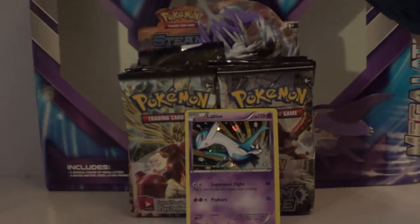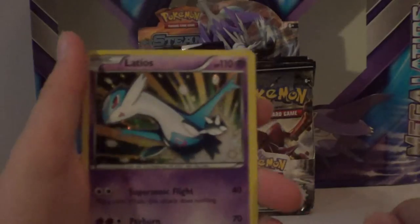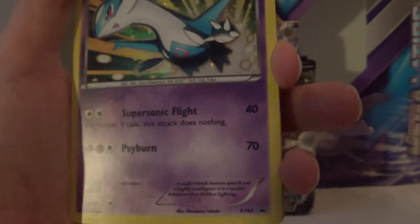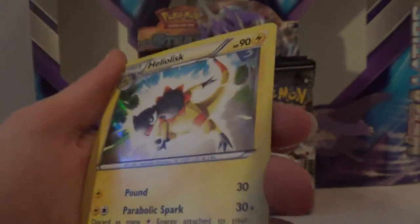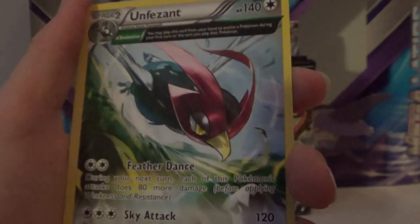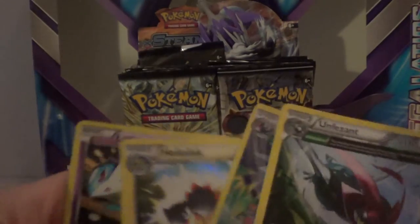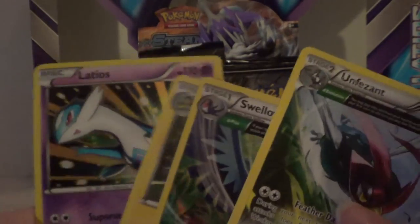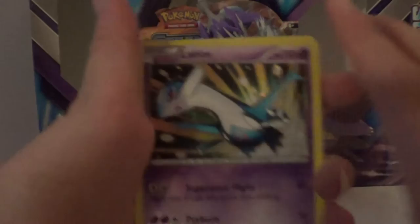Not the best, but you're not guaranteed to get anything good. From this box, we got the Latios Promo Holofoil — a nice looking card — a Holo Swellow with Ancient Traits, an Unfezant with Ancient Traits, and a Swirlix with Ancient Traits. No ultra rare, but that was probably because we had such good luck from our Generations Charizard box. Hopefully in the next box we open we can get better luck. I'll see you in the next video.